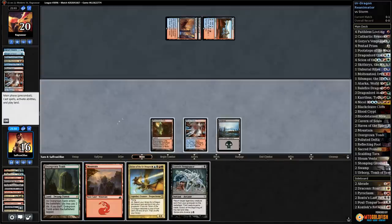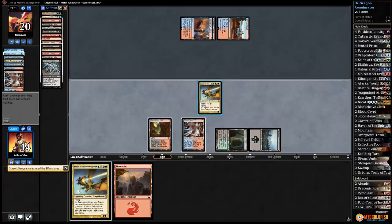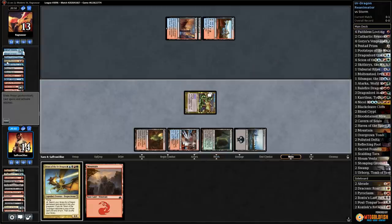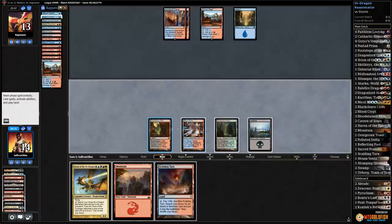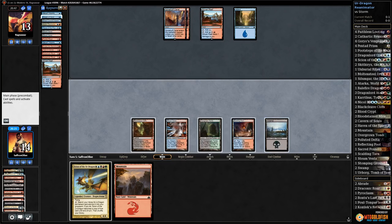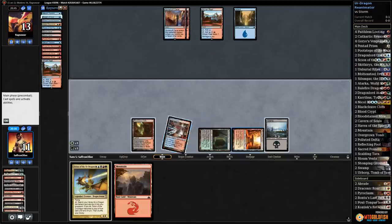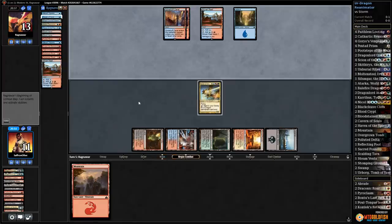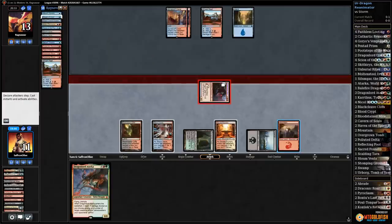Crack Bloodstained Mire, get a Swamp. If opponent doesn't have Surgical, we're in great shape. Overgrown Tomb untapped — Goryo's Vengeance, get Scion, attack with Scion, tutor for Nicol Bolas. See you later, Storm player — hand be gone! Opponent discards everything. They do have a Past in Flames but need a lot of mana. Opponent passes — we play Scalding Tarn, get a white source, and hard-cast Scion.